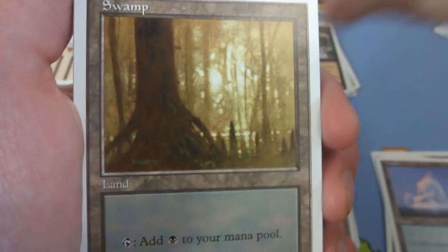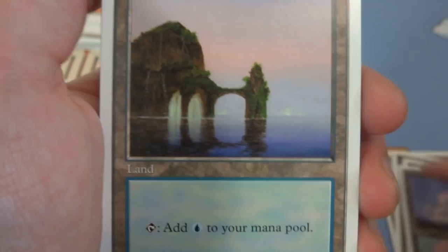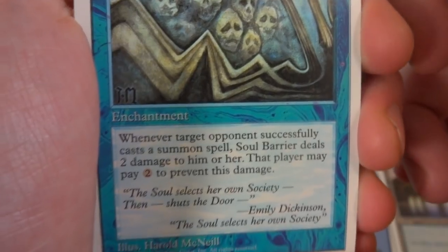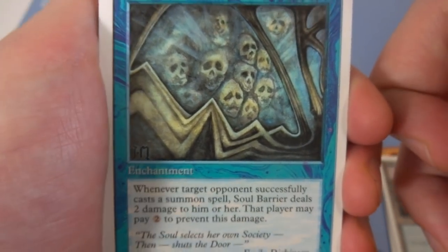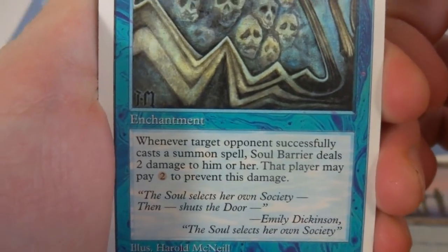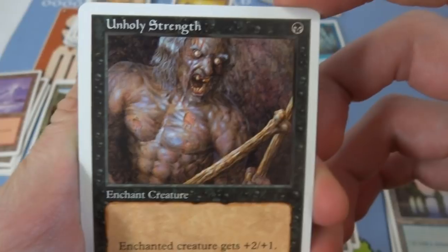The original Scathe Zombies art is what really got me to this game — love that card. Got another swamp and then another island — I think we had this one already, got a repeat. Got a Soul Barrier — two and a blue enchantment. Whenever a target opponent casts a summon spell, Soul Barrier does two damage to him or her; that player may pay two to prevent this damage. Looks like they're stuck in some sort of glass — a bunch of skulls. Beautiful art by Harold McNeil. So whenever an opponent casts a creature spell, it deals two damage to them unless they pay two — makes them not want to play creatures. Got an Unholy Strength — classic plus two plus one, one black enchant creature. Look at this guy — losing teeth, eyes bulging out, flesh ripped from his chest, breaking bones by Tom Kiffen.